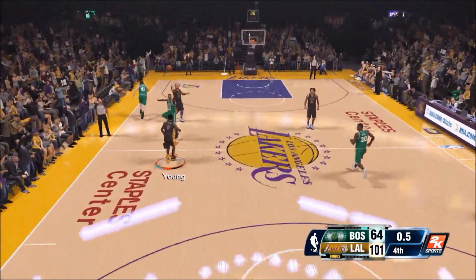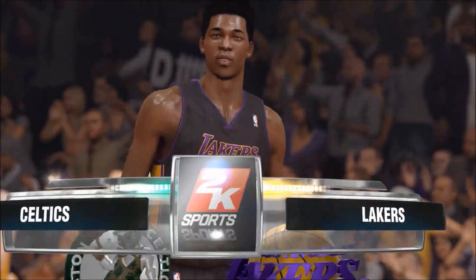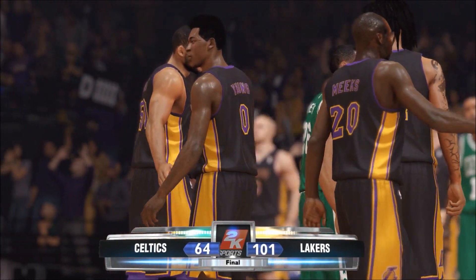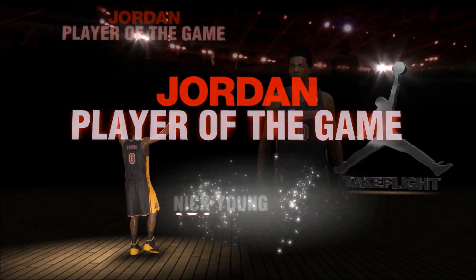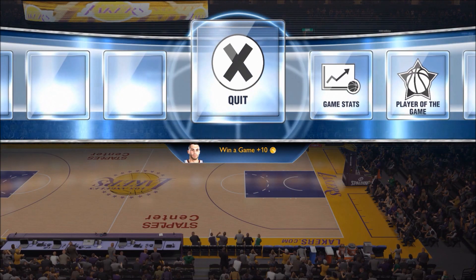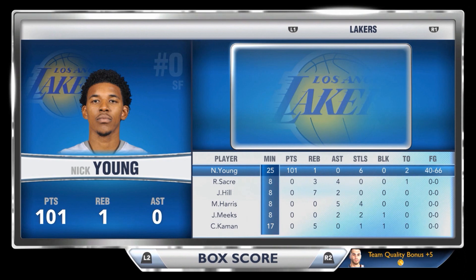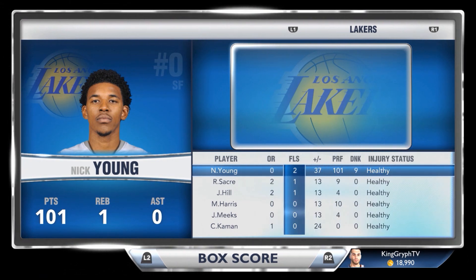Nick Young dunks it — 101 points! That's it, the 100-point challenge is complete. Down to the wire, Nick Young — what a play at the end. With 5 seconds left, Jody Meeks steals the inbounds pass, Nick Young flies up court, Jody with the perfect pass, and Nick Young just had enough speed to get the dunk off with less than a second to go. Nick Young had 6 steals, 40 for 66 shooting, 8 for 15 three-pointers, and the challenge is complete with Swaggy P.